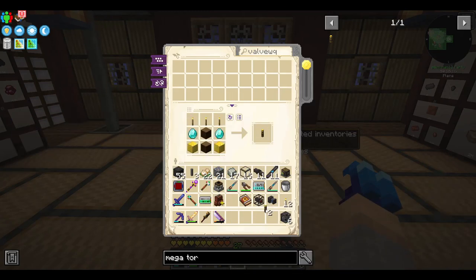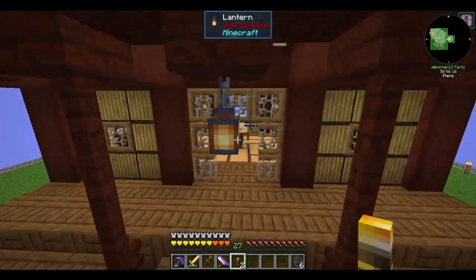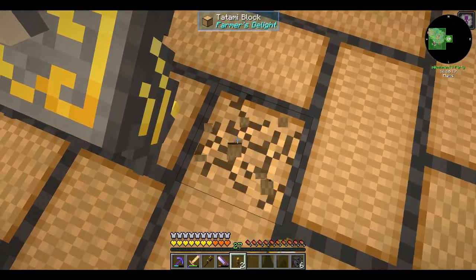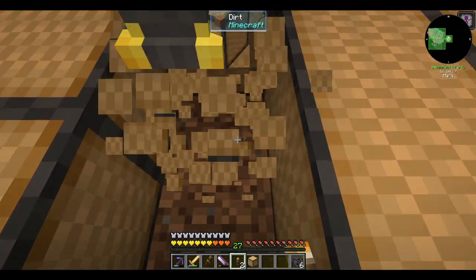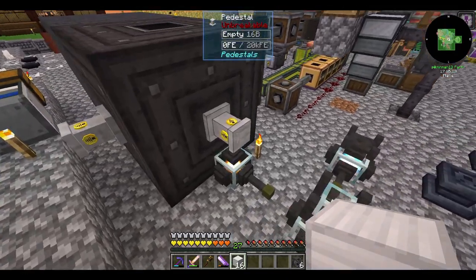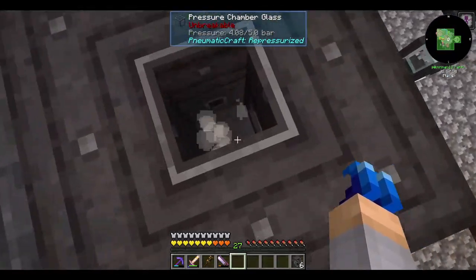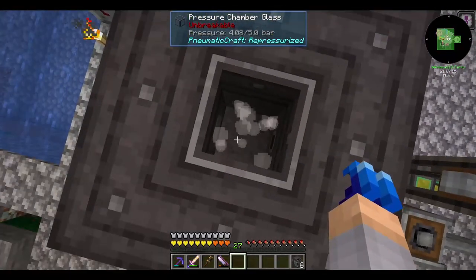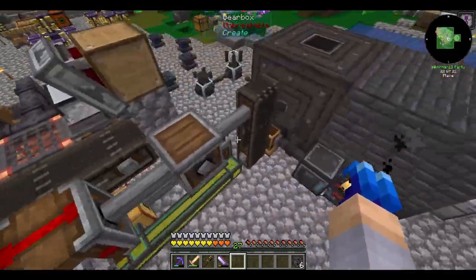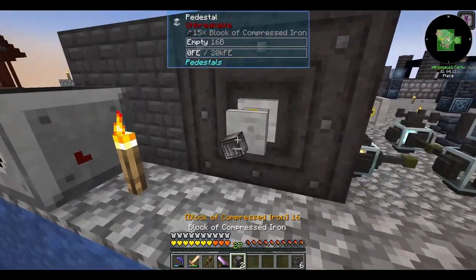Megatorches will be a really good way to keep hostile mobs out of my base. It's also worth noting that soul cages and dreadful dirt ignore the megatorch, so don't worry about them interfering with your mob farms as long as they're not based off of default spawn mechanics. Given the increased demand for compressed iron, I think it's about time we use that automated iron production to compress blocks of iron at a time. This means we're opening and closing the pressure chamber less, which allows us to make more use out of the pressure inside.